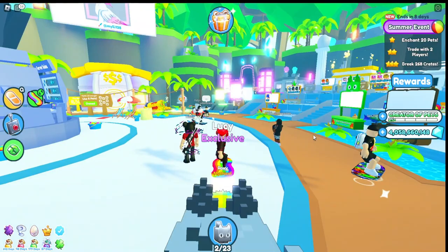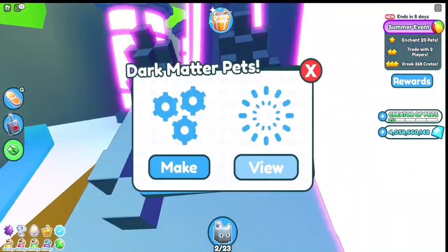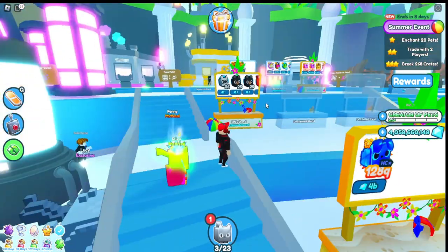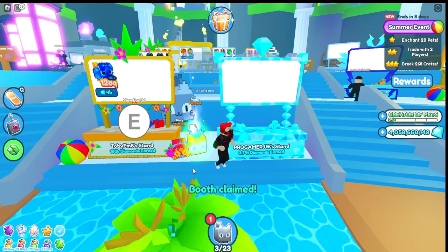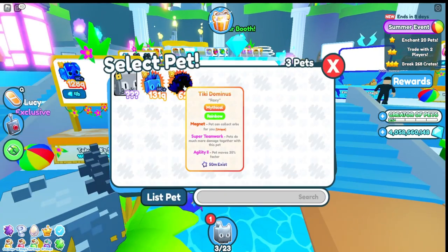First thing: if you have any pets not in dark matter, take them out and try to put your best pets in dark matter. Because over a long period of time, you can sell them for higher gems later on.